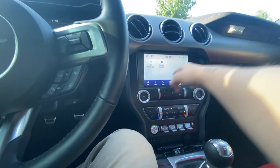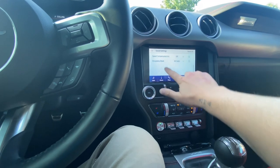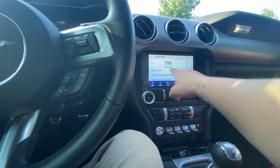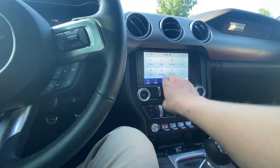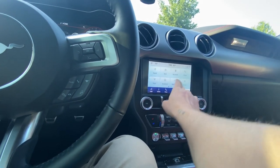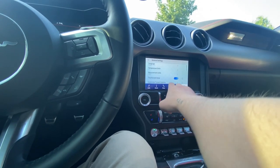Under apps you've got SiriusXM, Travel Link, and mobile apps — I believe that's just for CarPlay. In the settings you've got sound: treble, mid-range, bass, and balance for your stereo system. Radio settings will show the song and artist. Clock is set to automatic. Navigation settings let you set map preferences like avoiding tolls. Bluetooth lets you add devices, and you can sync your contacts here too.